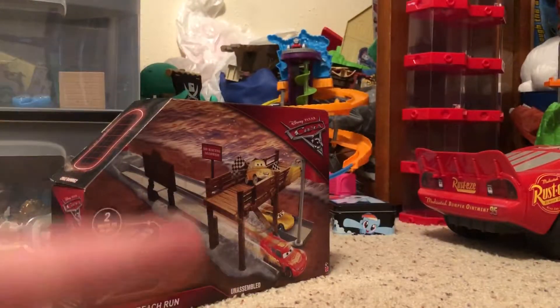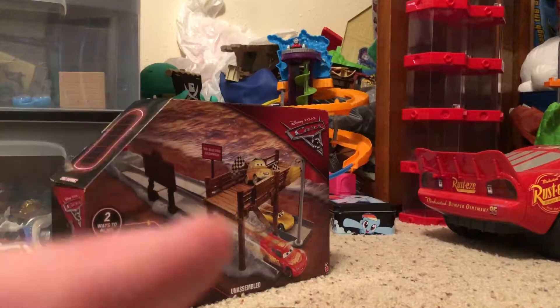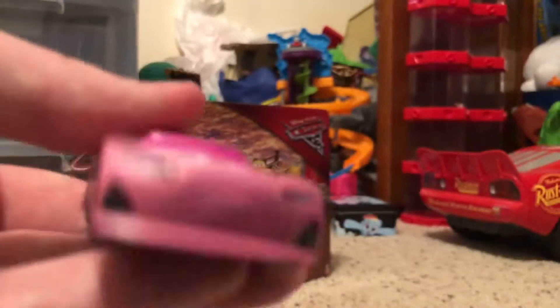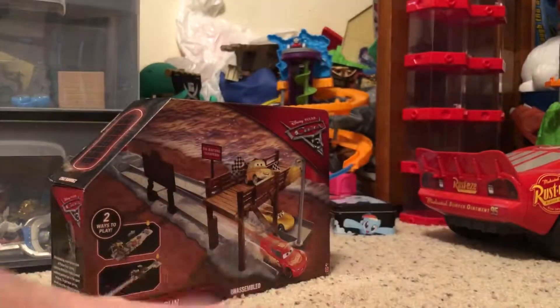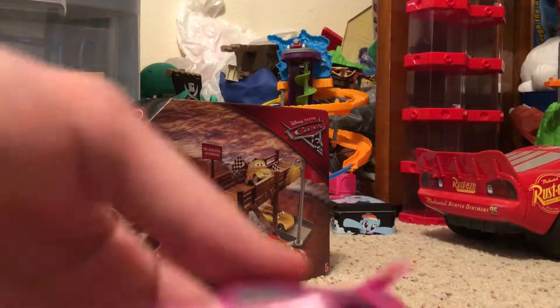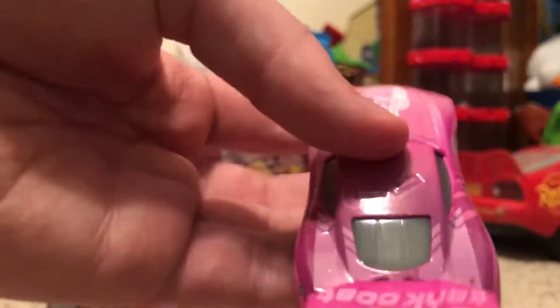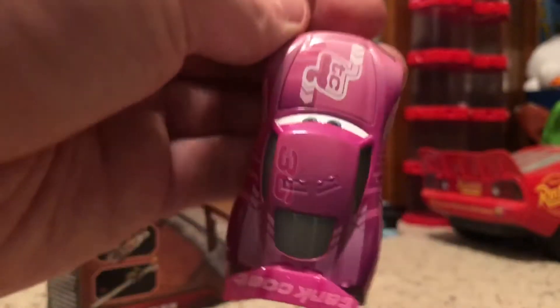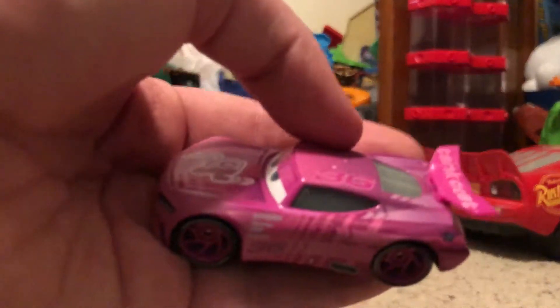When I was at Toys R Us they had lots of these 2018 Cars diecasts, and I decided to wait on the Metallic Lightning McQueen and just get two next-gen racers — the next-gen Piston Cup Racers — and then a Rusty's Racing Center trainee. Here's a close-up look at Rich Mixon, number 36. He looks pretty awesome and I love the color too.